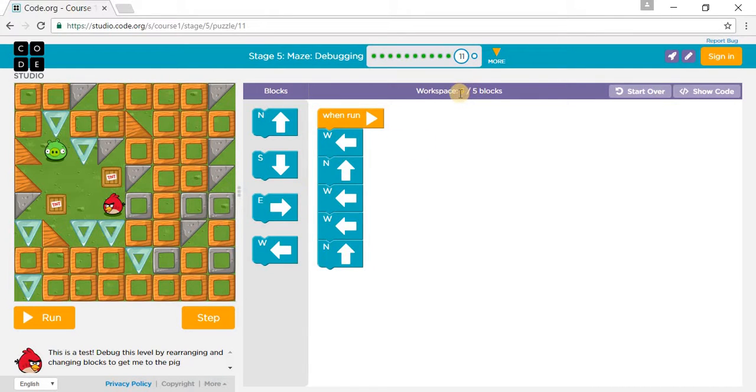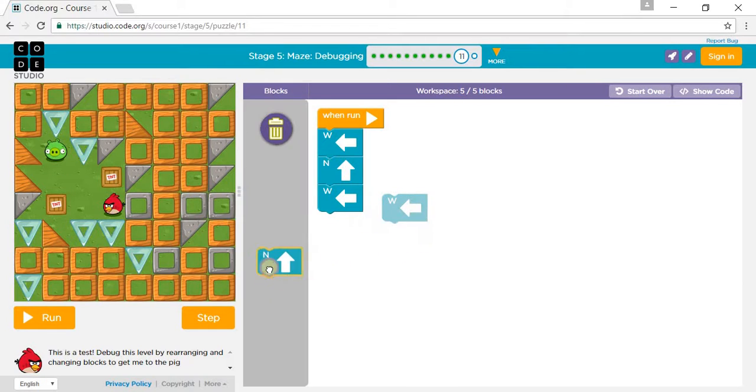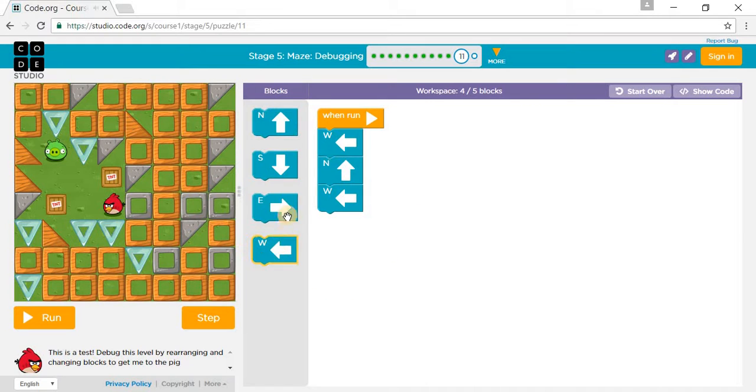For puzzle 11, we need to take away one block — we can only use five blocks. So you need to go west, north, west — but not two west, only one west, or you would crash into the block. I accidentally deleted the doors so I put them back in.